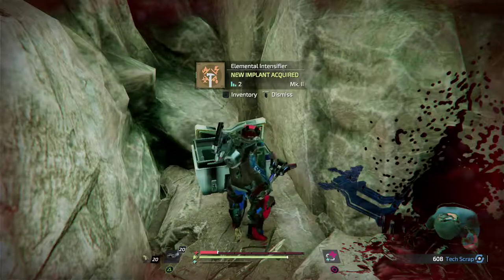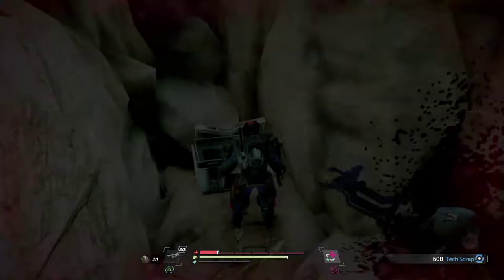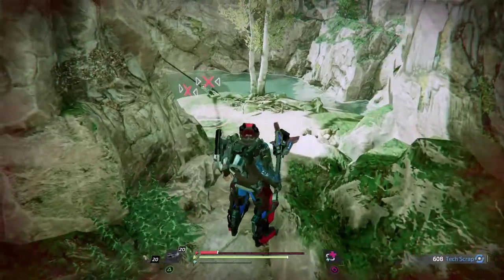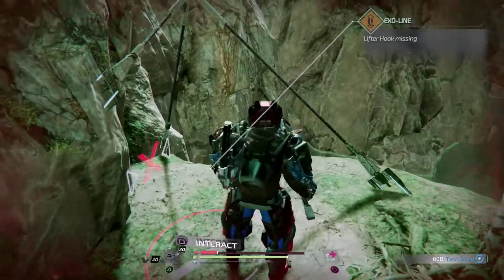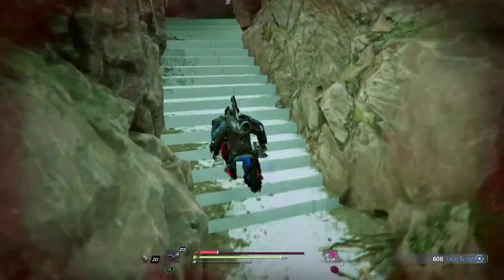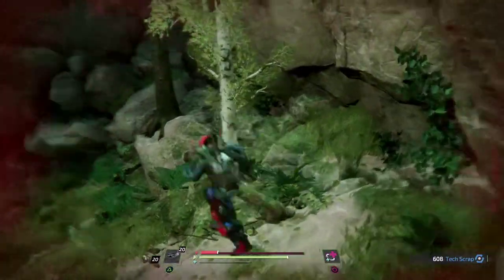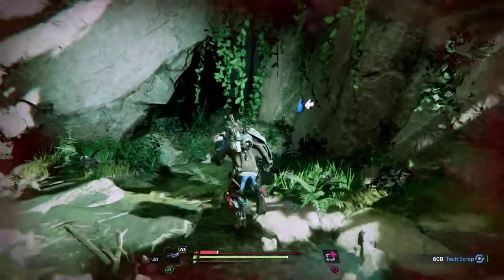Elemental Intensifier — increases all elemental damage dealt to enemies by weapons and drone modules, but reduces physical damage. That's quite a big chunk: minus 20 normal damage and plus 30 elemental damage. Could be really good, hopefully we get some kind of firebrand or something. And hook shot. I'm completely expecting to die in the next few minutes going into this cave.